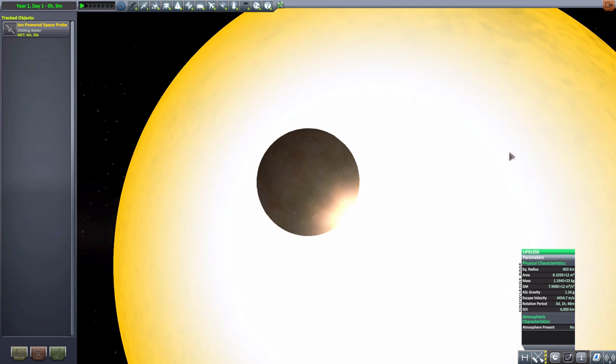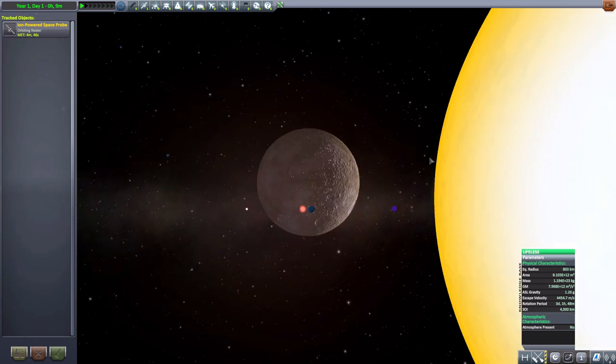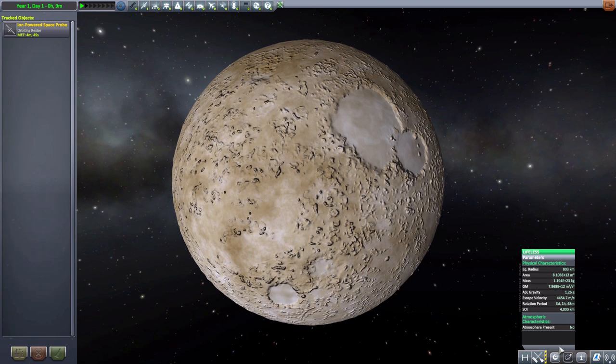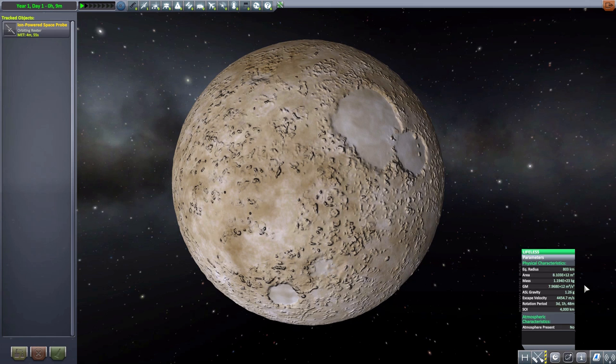No atmosphere on the planet. Overall, it has a fairly large 803 kilometer radius. It's just a really, really hot freaking place to visit. Fun place, though. And according to the little flavor text, the Kerbal scientists have no idea how it got there, which is always fun.